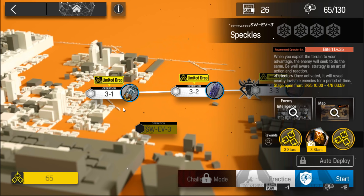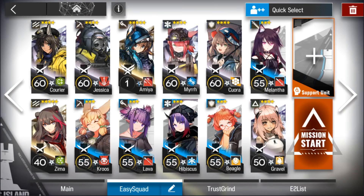Let's clear SV EV3. For that stage you'll need two normal vanguards, two snipers — single target snipers — one AOE operator, so an AOE caster; an AOE sniper works the same.